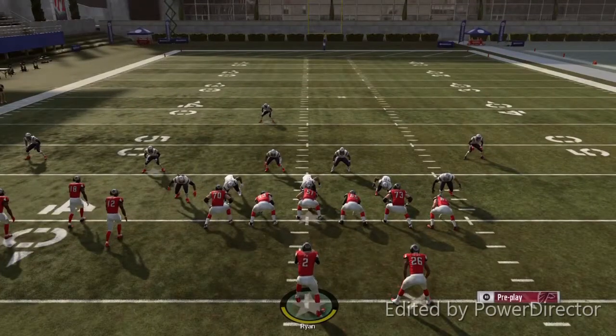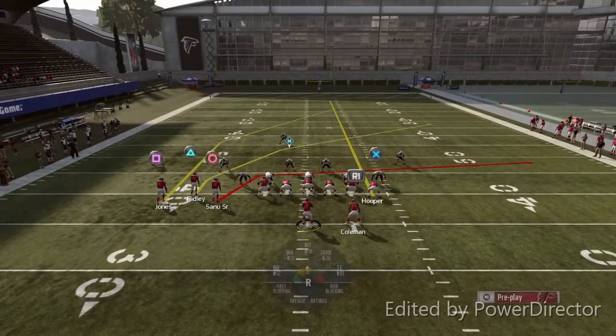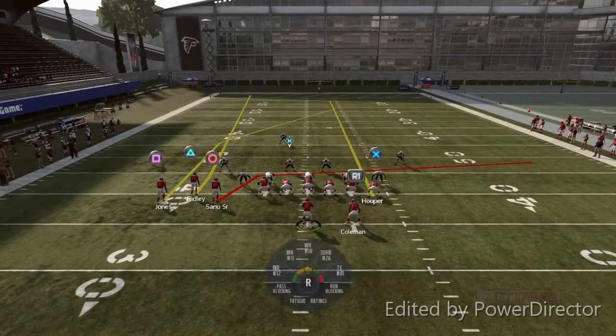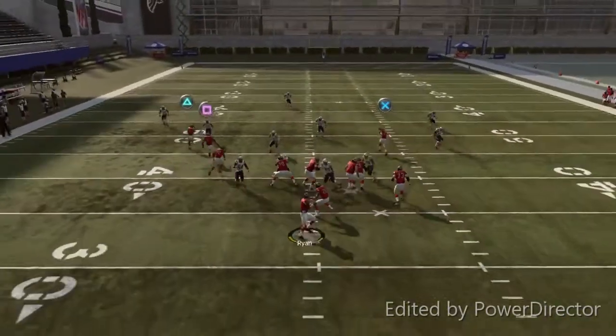So what you wanna do is cancel the play action by blocking your running back. You wanna put your tight end on the streak. You wanna fade triangle. And you wanna motion Julio just a little bit and hide the ball.